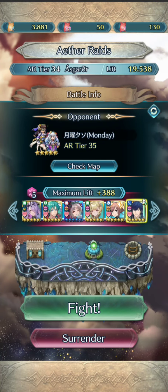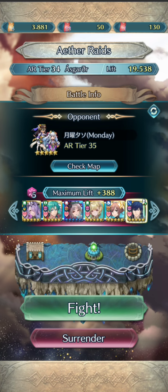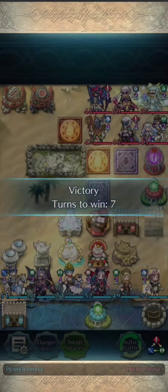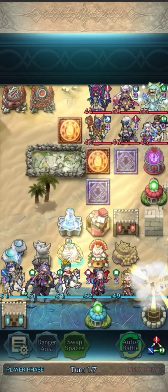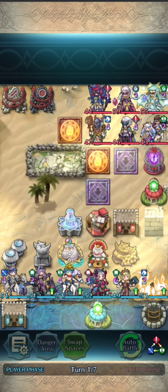Welcome to another day of Aether Raids. We're taking on Monday by the looks of it, and we're going to use the hit-and-run team here, the Gale Force Squad. Basically, what we're going to do is initiate on that Freyr and then figure out the rest from there.